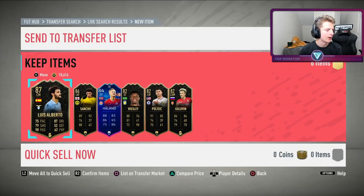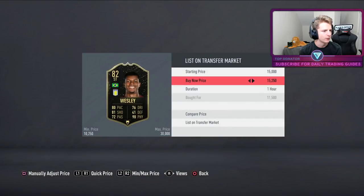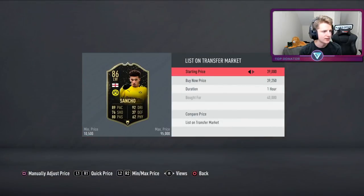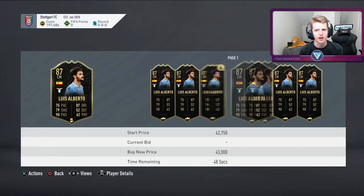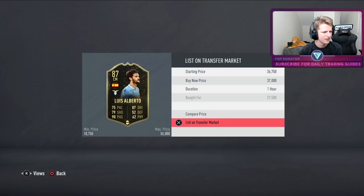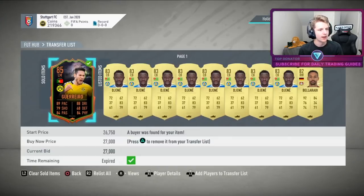Been on a deal spree. Walking through the listings: Pulisic bought 14k, flipping for 19k. Golovin bought 13k, selling for 15k — didn't do too well. Wesley bought 11k, selling for 14k. Hallin bought 14k, flipping for 18k. Sancho bought 40k, flipping for 46k — another 4k. Luis Alberto is really good — bought for 33k, cheapest on market was 32k with Shadow, going 37k for a 10k profit. With about an hour until 6pm, going to focus on getting coins ready rather than picking up more deals.